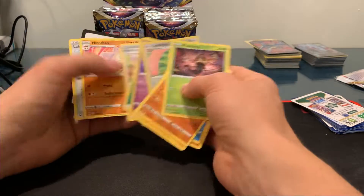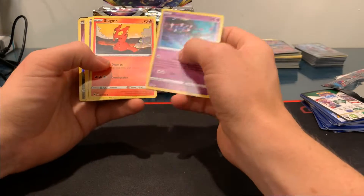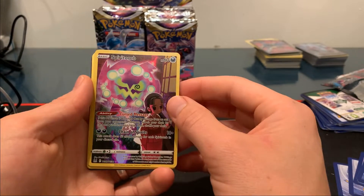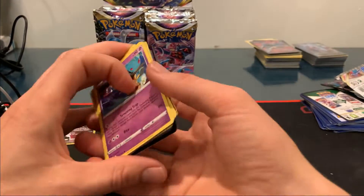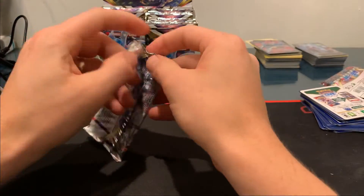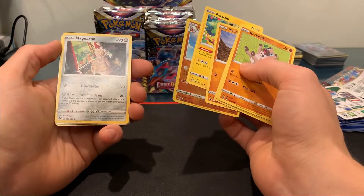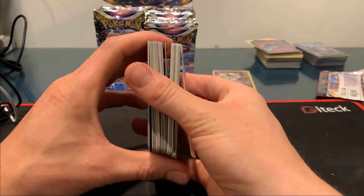Very cool set, some very interesting cards. That was the Hisuian Zorork card — pretty cool abilities. That Clefairy is on Mountain Moon, pretty cool. Here's our first pull of the night: Spirit Bomb, Trainer Gallery. Very beautiful. I'm definitely digging the Trainer Galleries that the Pokemon Company's been doing with these last couple sets. Just one more thing for collectors to look for — they've got beautiful artwork on them.